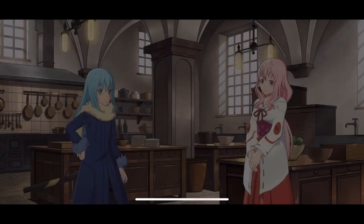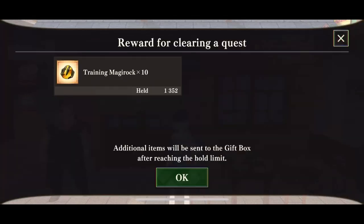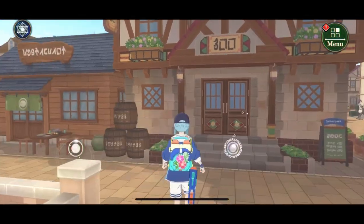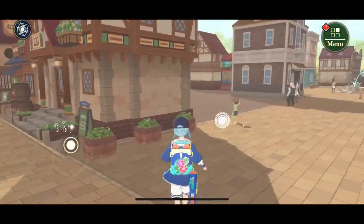Right now we're in a cutscene, because it's one of those daily tasks or something — small quests that give small rewards. Then we have the big tavern house. Then we have a house here, double house here.